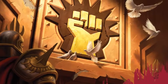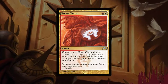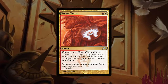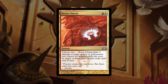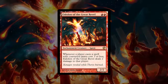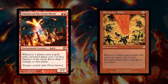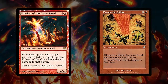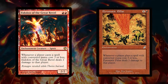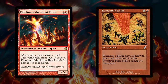Burn did not see another solid spell until Boros Charm debuted in Gatecrash. At 4 damage for just 2 mana, this modal spell was a powerhouse in Standard. Boros Charm continues to see play today in Modern and Legacy Burn strategies. The next great creature for Burn was Eidolon of the Great Revel from Journey into Nyx. Featuring the same rules text as the Scourge uncommon Pyrostatic Pillar, putting such a powerful ability on a creature instantly led to Constructed success. Eidolon of the Great Revel remains the premier 2-drop creature for all Burn decks in Modern and Legacy.